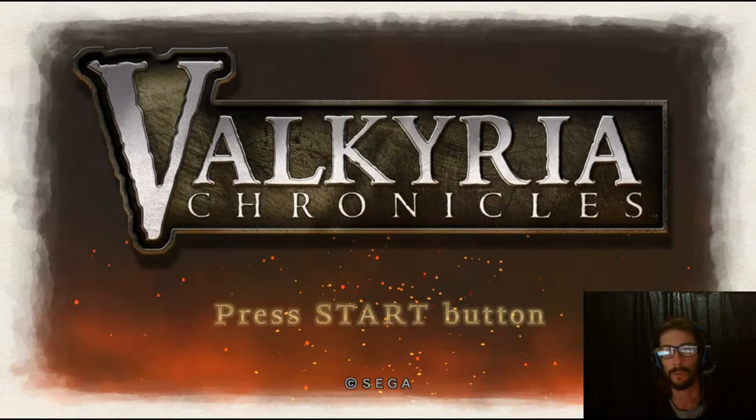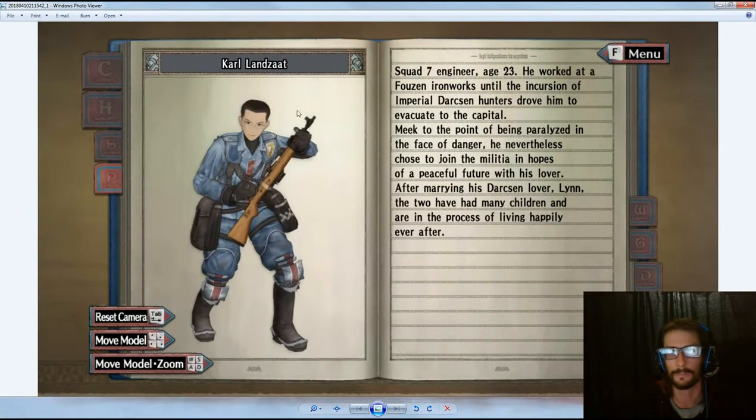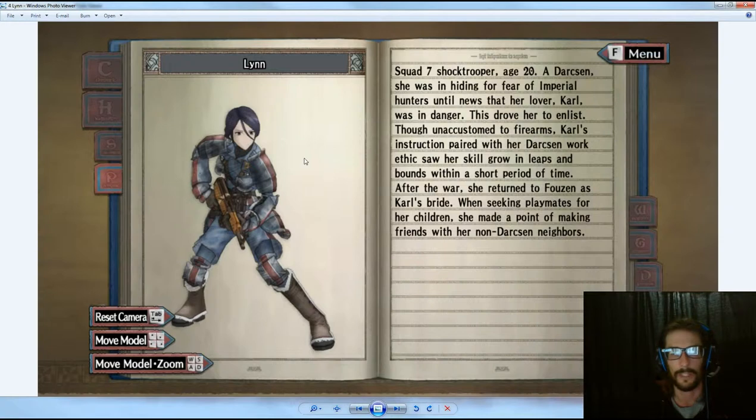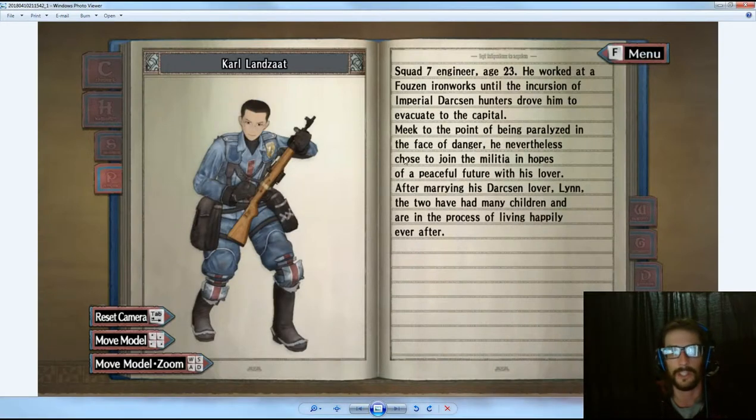After completing chapter 12, I unlocked the engineer Carl, and he's integral in unlocking Lin. He's actually Lin's husband. So here is Lin — she's a Shock Trooper, and Carl is obviously an engineer.